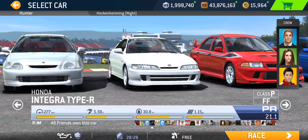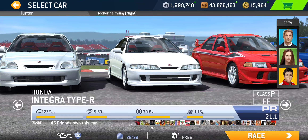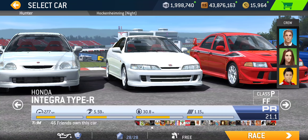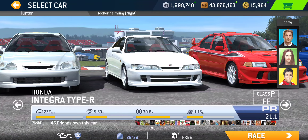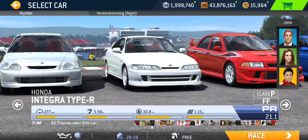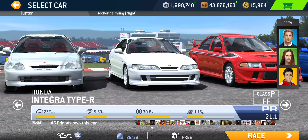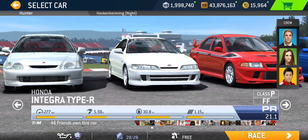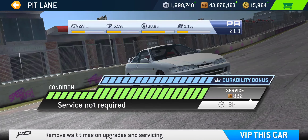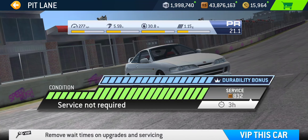Next car in line is the Honda Integra Type R. This one is fully upgraded, featuring PR 21.1. It was introduced at the same time as the Civic Type R — about three years ago, I want to say 2019. Base PR starts at 4.9, just a little bit higher than the Civic, but when it's fully maxed out, you get a total of 16.2 PR point boost to 21.1. Service time is also 3 hours, and service cost is 832 racing dollars — same as the Civic.